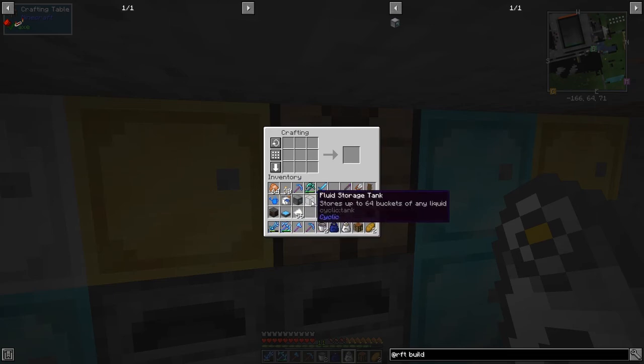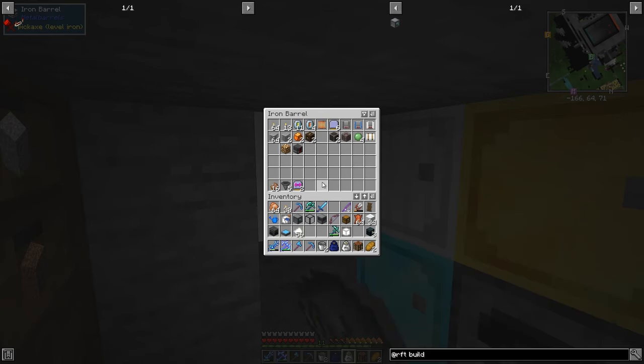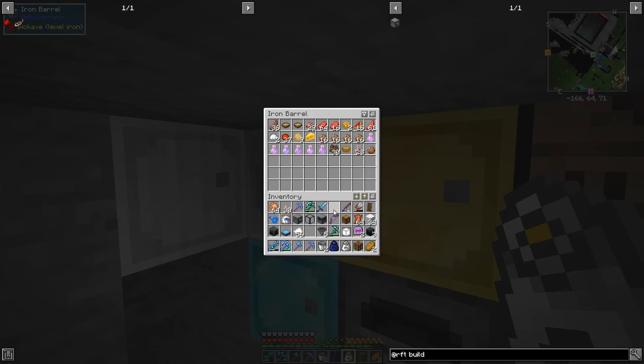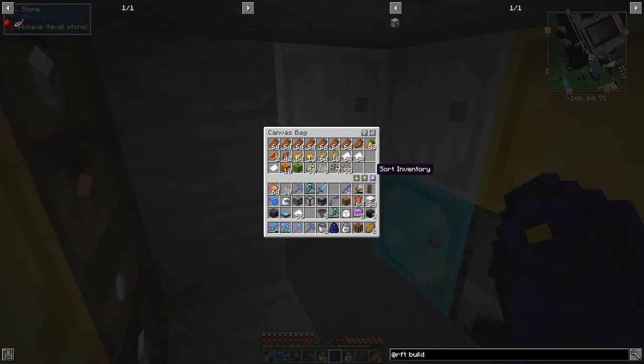We've got the fluid storage tank from Cyclic as well, but if you break it the liquid is lost. The Really Simple Tanks one I've built to test out - unfortunately it doesn't hold contents when broken. I'll test that another time. I don't need the paper - let's put that in the bag up here. Let me also check what else we need.